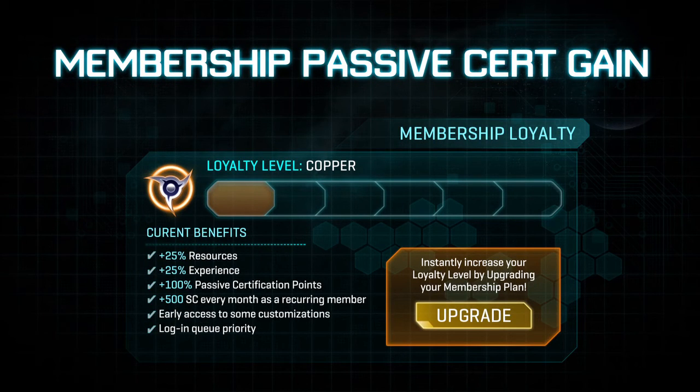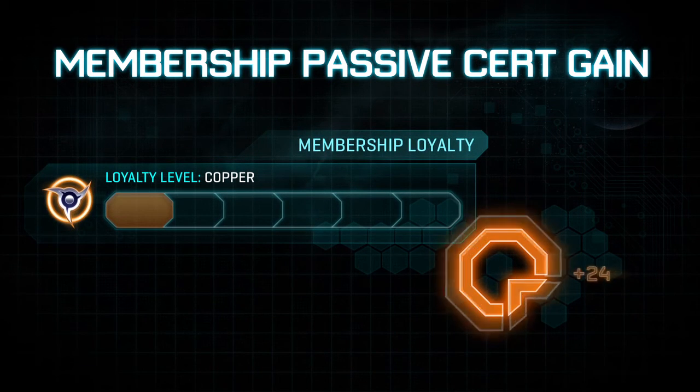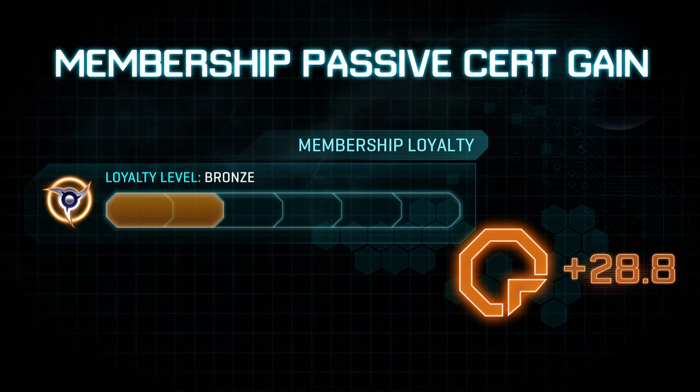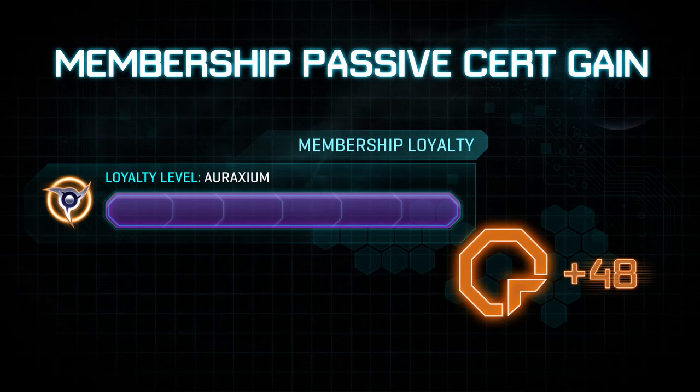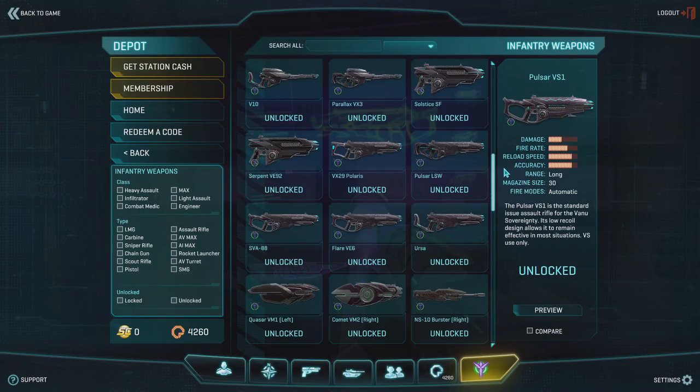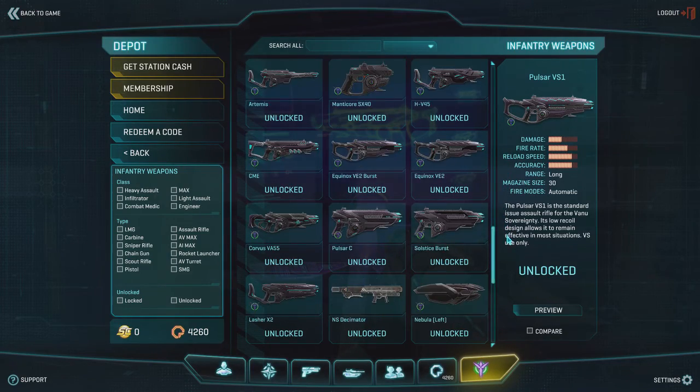Players with a Planetside 2 membership will notice an increase in the amount of certification points they gain per day. Depending on whether you have a Copper, Bronze, Silver, Gold, Platinum, or Araxian membership, your certification points gained per day will increase progressively. This should surely boost your arsenal. Who doesn't like options when defeating their foe?